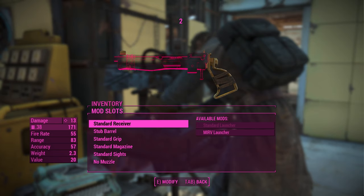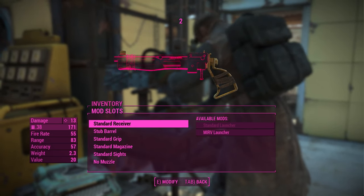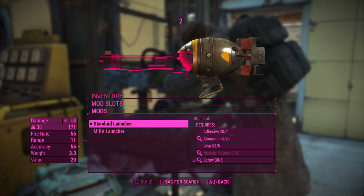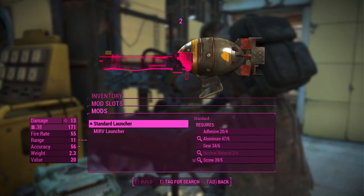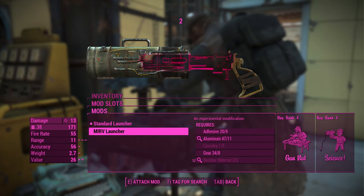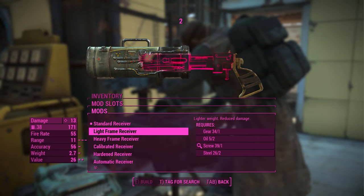Press the right arrow key or right on the d-pad to open the available mods. Once that screen is open, press the down arrow key or down on the d-pad to hover over the MIRV launcher and equip it onto the pipe weapon. When you click on it, pipe weapon mods will appear — don't worry, the MIRV launcher is now equipped.